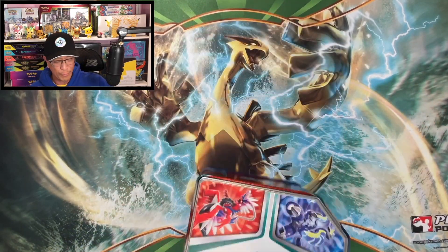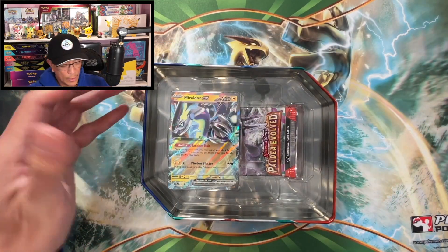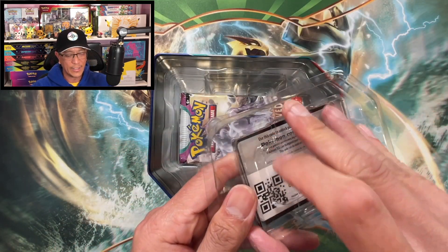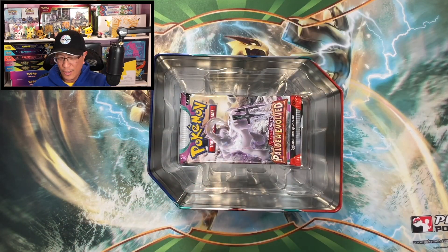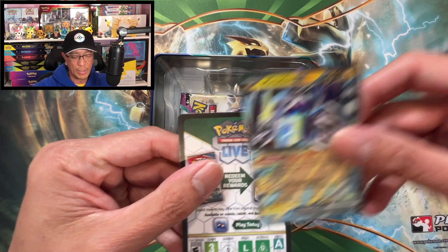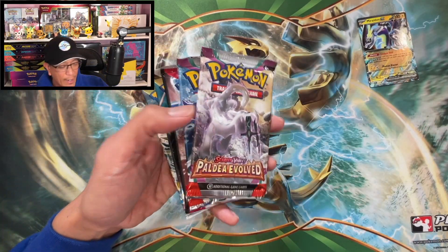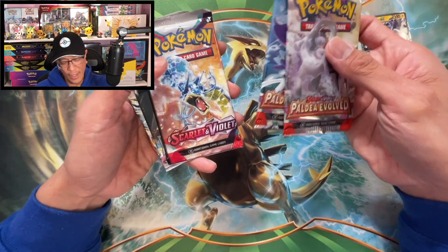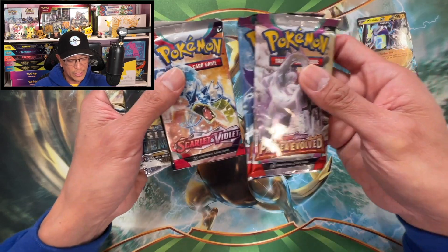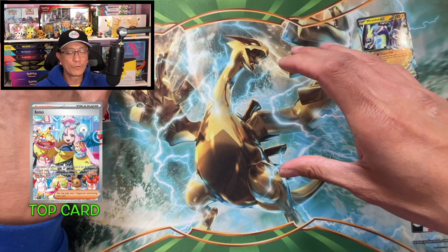I have already opened these tins previously — if you want to check out that video, just go on my playlist. There's the black star promos right on, and we got these booster packs: Paldea Evolved, Scarlet and Violet, Silver Tempest, and Brilliant Stars. Let's get it, let's hope for some bangers!